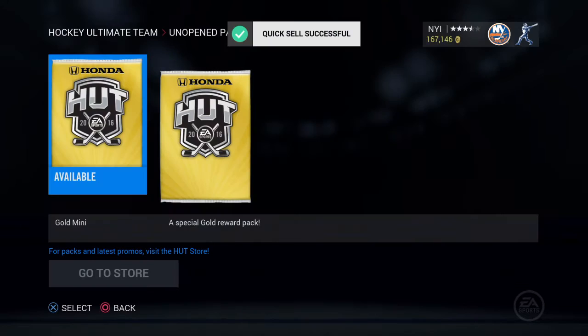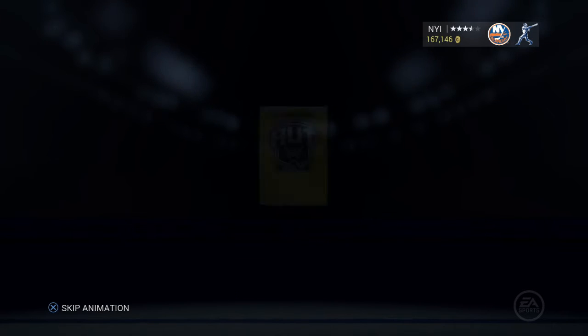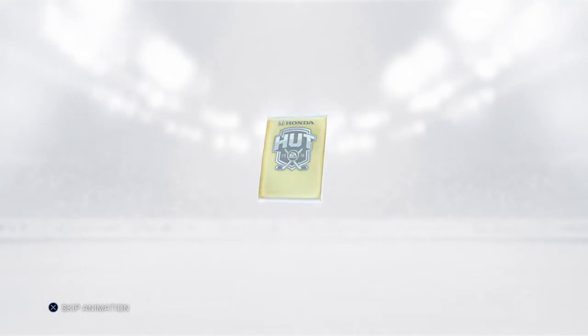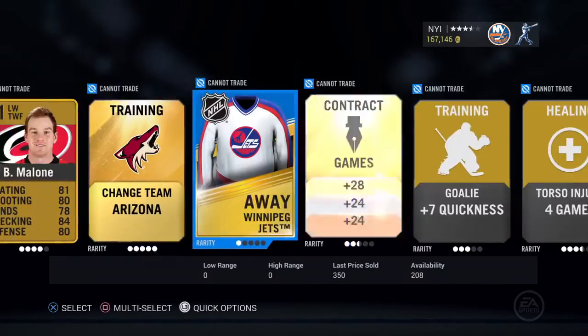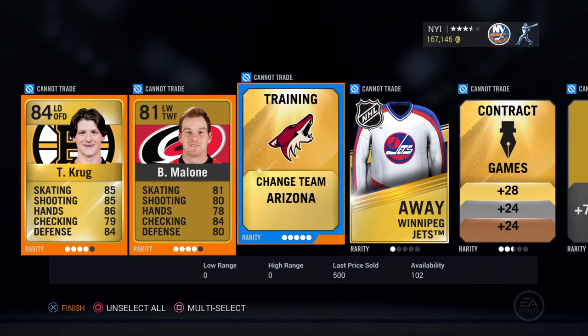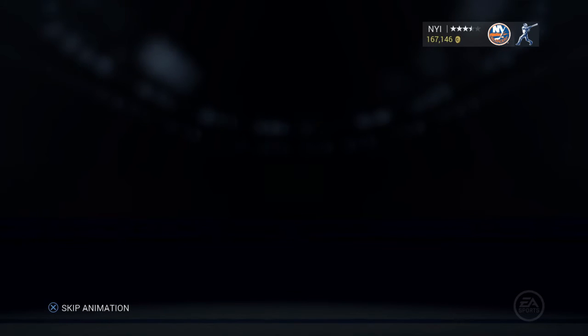Two packs left. We'll go with the second pack here and watch the animation on this one since we've been skipping recently. We get Tory Krug — not the greatest. Like I said, I already have a really good defense so he's not gonna make the team. Final pack of the collection pack opening, we'll open it up right now and skip.